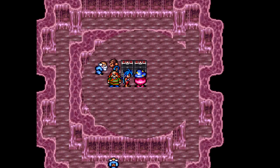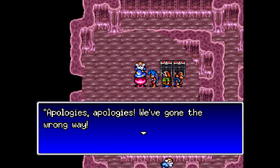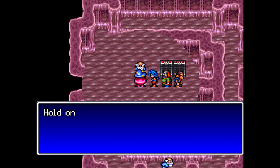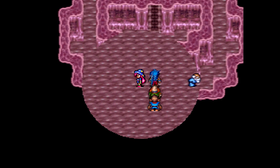Those are some of the more damaging ones, like Bolt X. I think they call it Valhalla in this translation, if I recall correctly. But now we're trapped in this room - whatever shall we do? Well, if you talk to him the third time, you don't have a choice, you get out of there. Let's get back in.